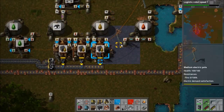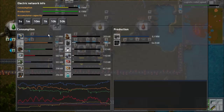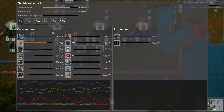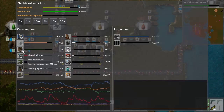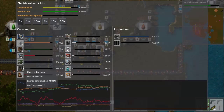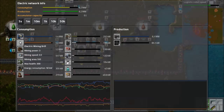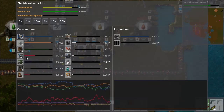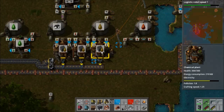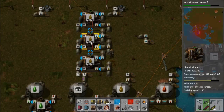I've been really concerned about my power usage recently. There's a reason I've been making a lot of solar panels and accumulators, and I've just finished the automation of all that kind of stuff. But it doesn't mean I can't take some time to lower the power usage in other areas. For example, pump jacks, electric furnaces, assembly machines, chemical plants, electric mining drills — all of these things can have modules in them. I'm going to start with the ones that have the fewest number of them, because that means each individual one has more power usage.